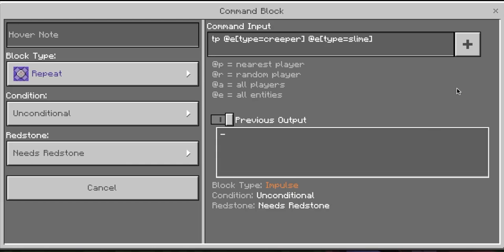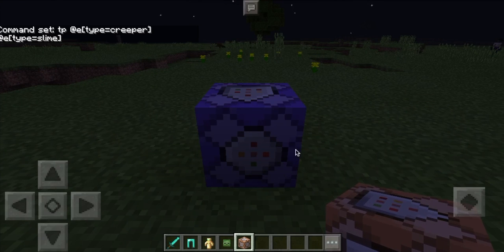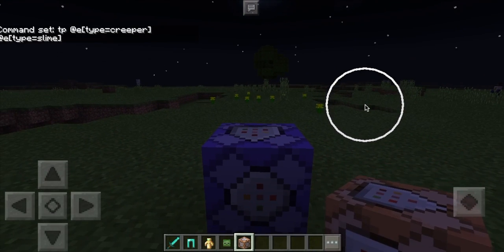Today we're gonna be spawning the slipper mob — not a mod, a mob — with no mods. There are zero mods involved in this. So as you can see, this is the one command you will need.